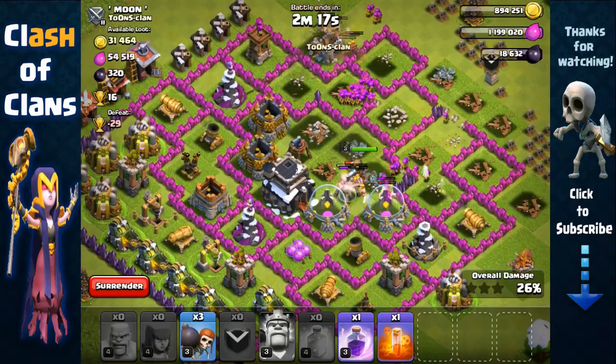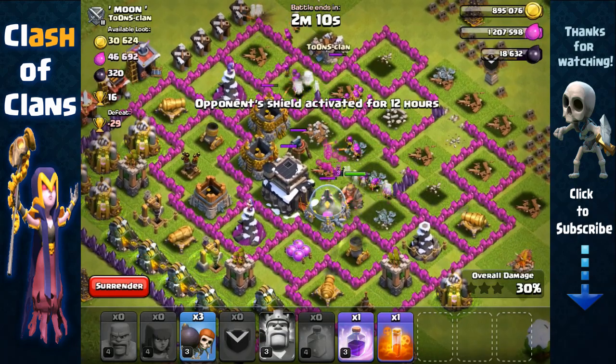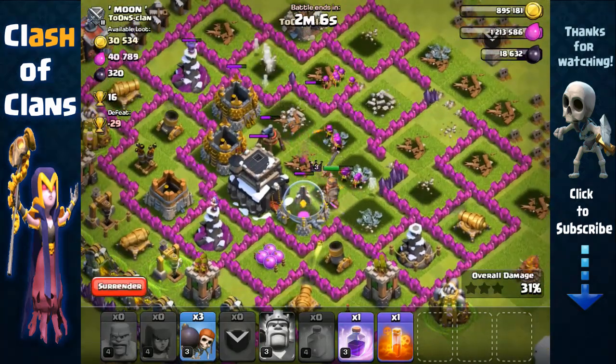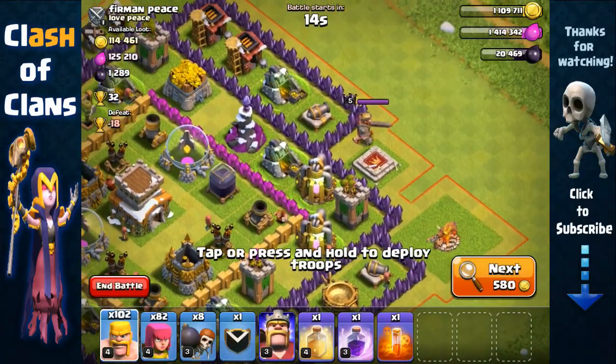Let's see if we can get the Town Hall, but I don't want to use another spell — when you're farming, you want to constantly have spells available for every raid. We're not going to get the Town Hall so we'll end it there. Around 1,100 Dark Elixir — very nice.